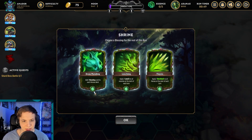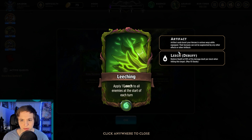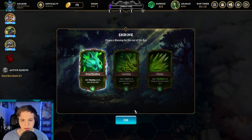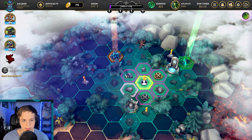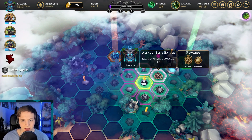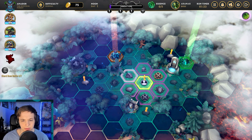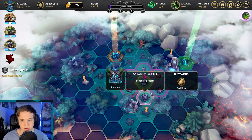Choose a blessing: add one mending card to each hero's deck, apply one leech to all enemies at the start of each turn, or apply one backlash to all heroes. What does leech do? It restores health at 10% of the damage dealt per stack when hitting the target. We're going to go with leeching — that makes sense to me. Let's go to a normal battle.